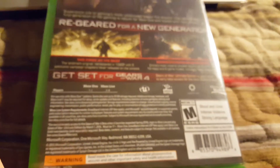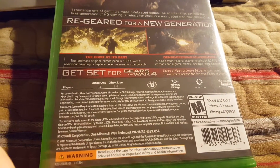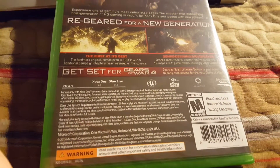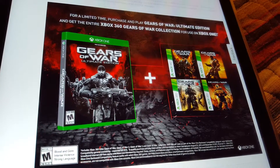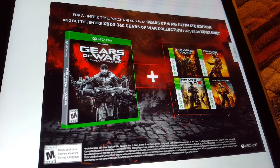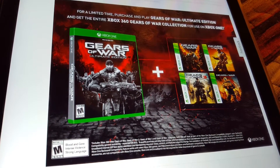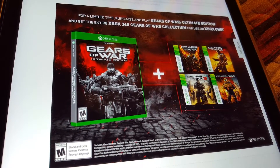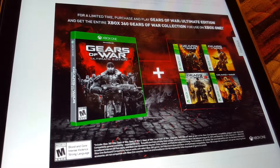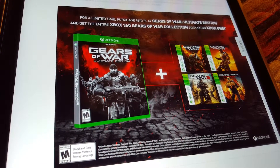Another thing with this is that if you get it by December, you get the Gears of War Ultimate Edition plus the 360 versions of Gears of War 1, 2, 3, and Judgment. Since the Xbox One is going to be backwards compatible very soon, you do get those once they become available. Which is pretty awesome.